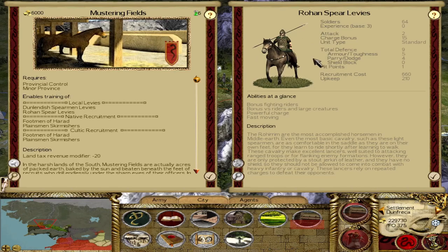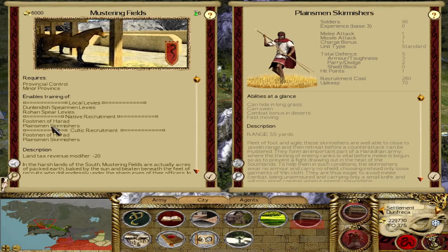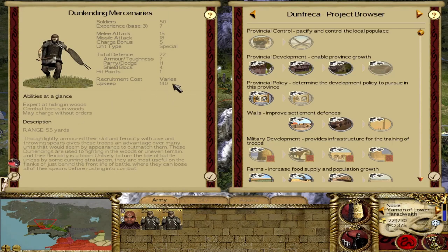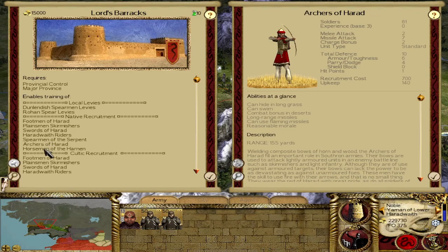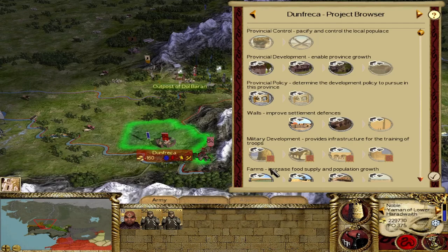At the first couple of tiers we get Dunlendish Spear Levies — a very solid garrison unit with throwing spears that complements our style of keeping fire at will and chucking things at the enemy, with a bonus versus riders — great against Rohan — and a massive amount of men at extremely low upkeep. At tier 2 we get Rohan Spear Levies — a shieldless cavalry unit built for a charge — as well as Footmen of Harad and Planesman Skirmishers. Tier 3 gives Swords of Harad and Haradwaith Riders; tier 4 gets Spearmen of the Serpent, Archers of Harad, and Horsemen of the Hardin. Very interesting flexibility all the way up in Dunland.